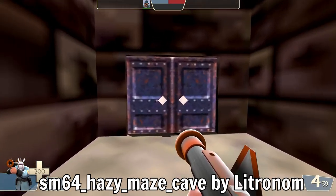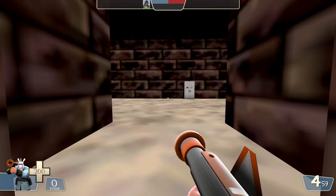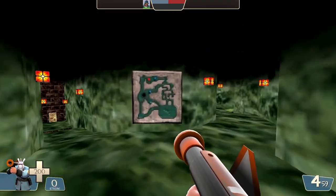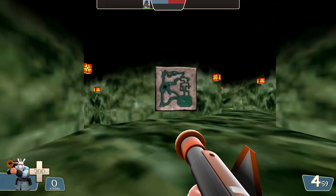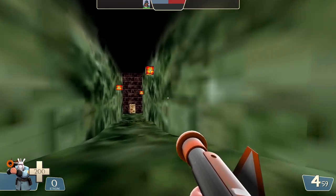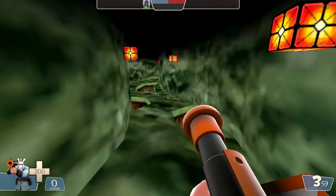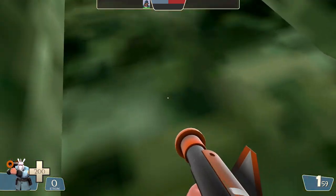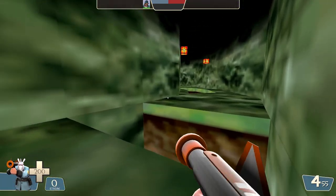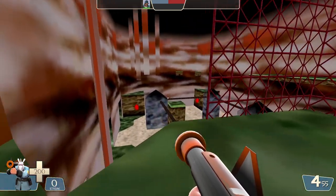Moving on to Hazy Maze Cave, which is another map made by the same guy as Big Boo's Haunt. Because there's a custom spawn room, I think it should be pretty obvious this guy really knows what he's doing creating TF2 maps. One thing that stuck out to me immediately is that there is default low gravity on this map — I don't know if that's a design choice or a functionality choice, but we'll figure it out. There aren't really any enemies in these hallways, which does make it feel a little barren — usually these are hustling and bustling rooms, so I can't help but feel a little lonely.